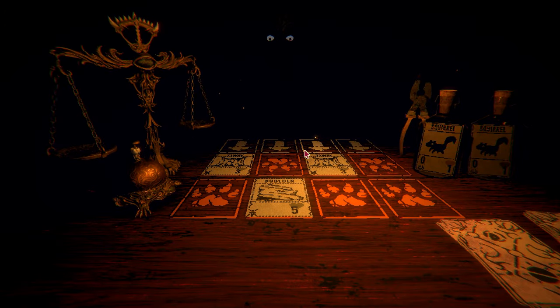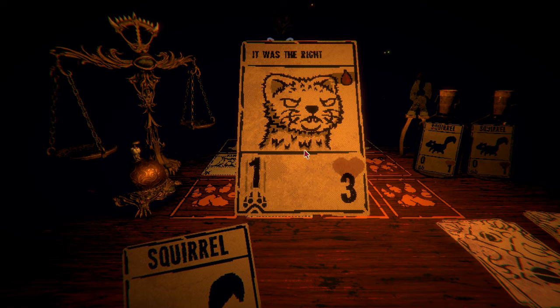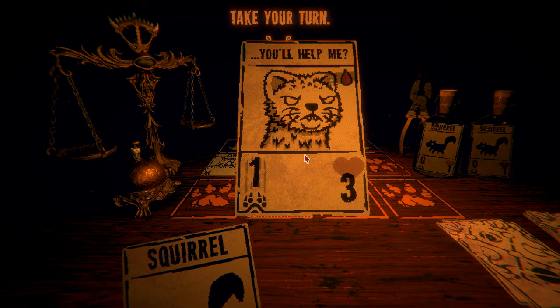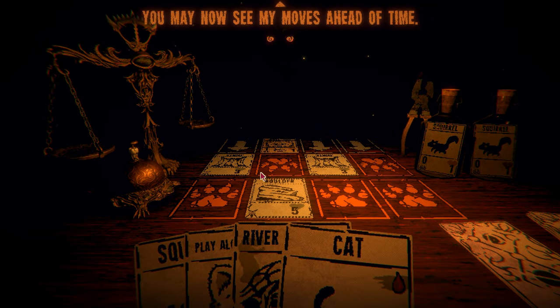After the tutorial, the next time you draw the Stoat card, it starts talking to you. Apparently he was asleep before when you sacrificed him, and he's not too happy about it. The Game Master assured you that the creature's pain was real, and I guess he wasn't kidding. This Stoat guy's kind of an asshole, but it seems like he has a plan, so you play along for now.